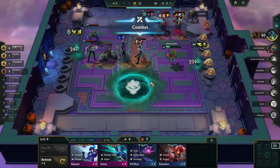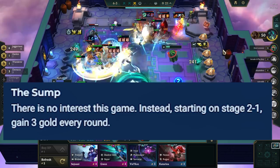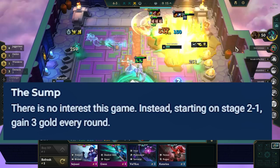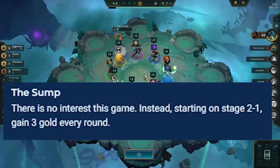Moving onto the Zaun region, The Sump removes interest gold and instead gives you 3 extra gold every single turn, meaning you always get 8 gold total — 5 from base income and 3 from the portal. A simple strategy is to put money into XP every turn after buying units from the shop until you are level 7, then reroll until you have 2-star 4-costs, then press level again until level 8. Reroll comps tend to be worse here as the slow-roll strategy doesn't work well without interest gold, and high-cap comps also do worse as it's harder to hit level 8 and 9. The best comps are those using mostly 2, 3, and 4-cost champions like Sorcerers and Zaun.